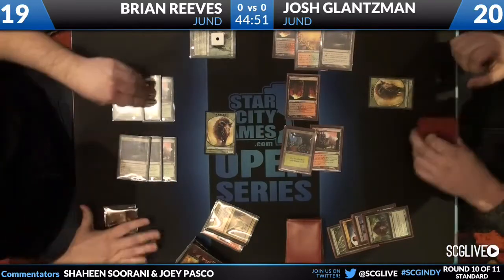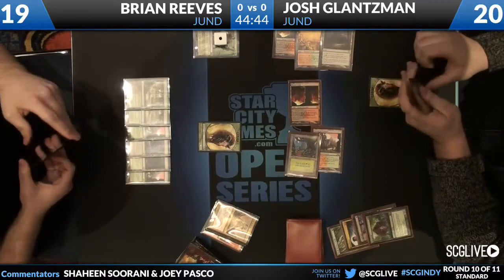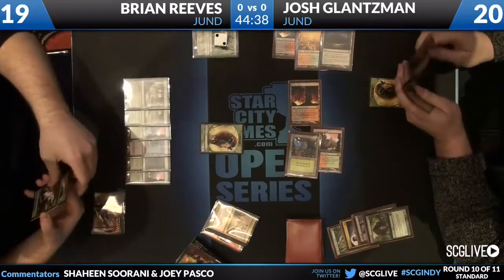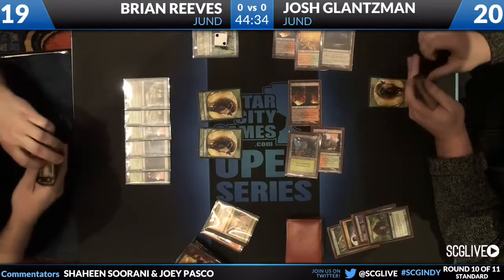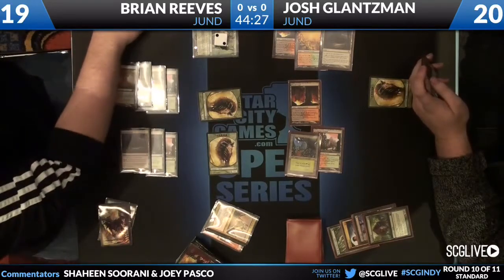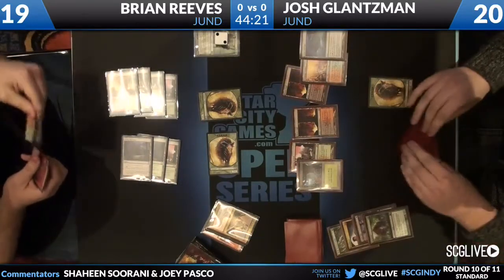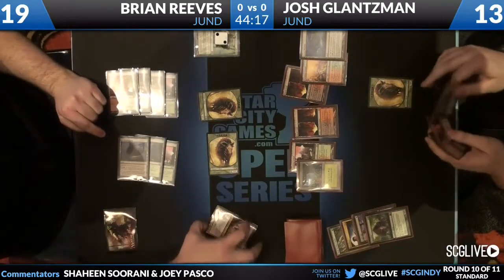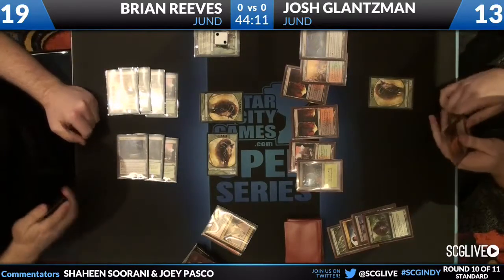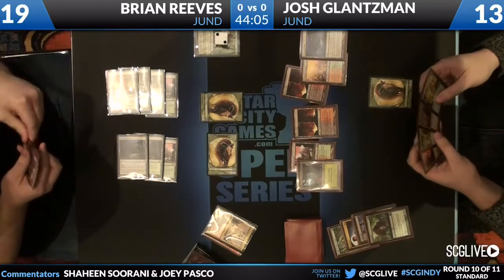I like how this turned out — Brian had the Olivia and the Thragtusk worked out a lot better. You don't want to get your Huntmaster stolen. Josh does a good job clearing the board; he ends up with a beast, Brian has a beast and Grixis on one. He just pluses the Grixis, makes another beast, and swings in with one beast. Looks like a giant Kessig Wolf Run pump — that's a seven-power beast.